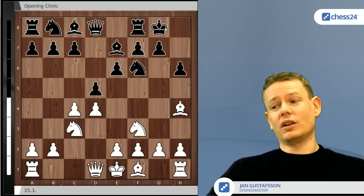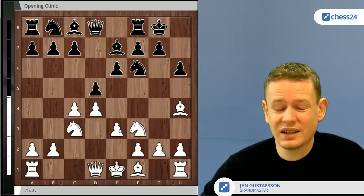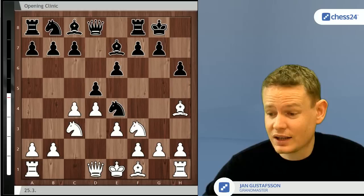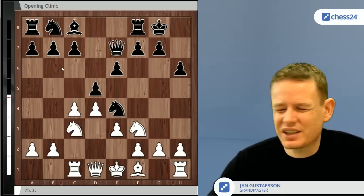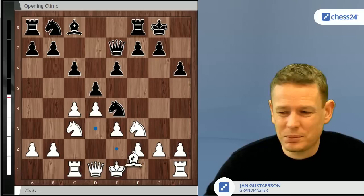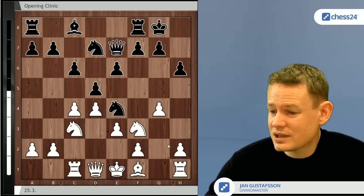Anyway, back to the Lasker — still a very respectable defense. I haven't heard any big news like 'Lasker in trouble.' Black goes knight e4 intending to exchange pieces and free the position, and that plan works pretty well. After bishop takes e7, queen takes e7, and after rook c1 with c6, asking white to make a move, the main line is bishop to d3. You have to be ready for g4 moves which were trendy about 10 years ago but have been somewhat neutralized.